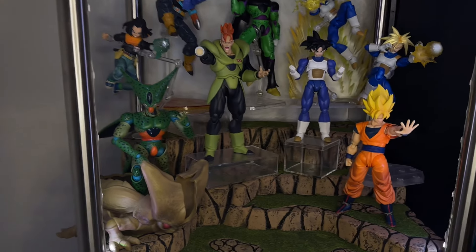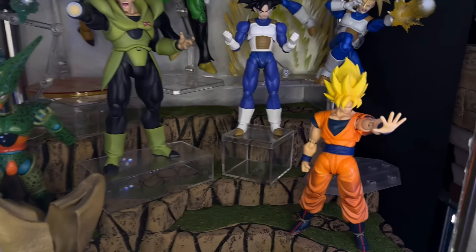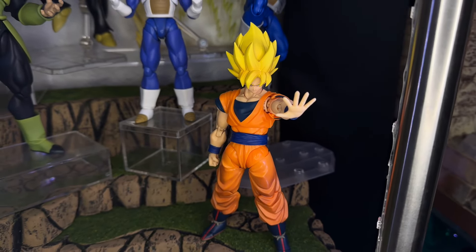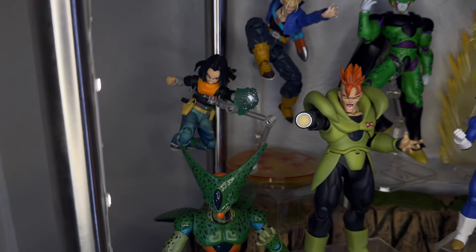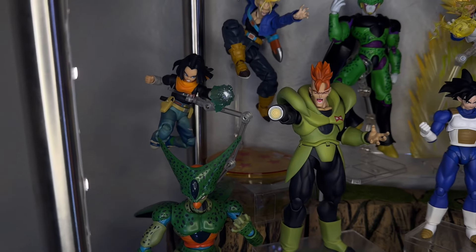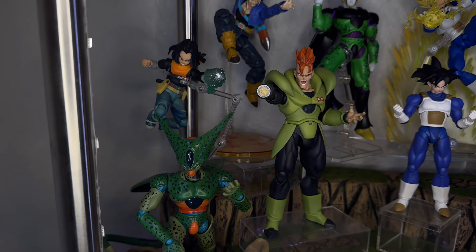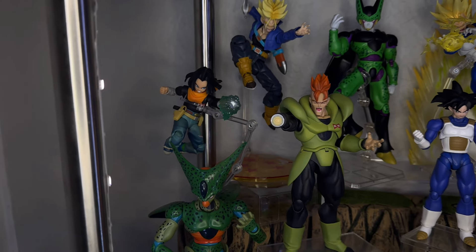Next up I put Full Power Goku — this is a Demoniacal Fit custom head sculpt. I like the full power look so I wanted to use that one; he looks very cool with the matte finish. I also went ahead and put Android 17 right there in a dynamic pose — the effect piece is from the Dragon Ball Super Android 17 figure from the Tournament of Power, but I have it as a separate effect. I thought it'd look great with him, and it does.